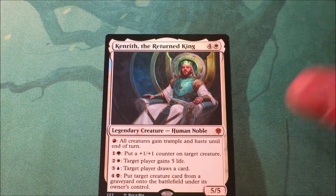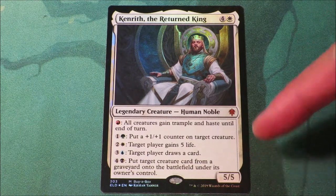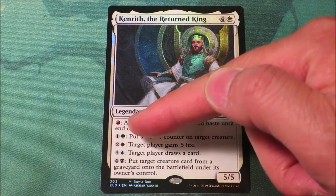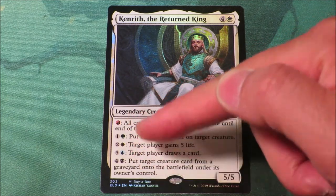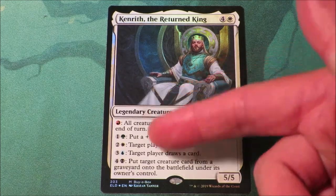When you buy a Throne of Eldraine booster box, you get this really awesome Kenrith the Returned King foil magic card. I love how in this card he's a 5/5 and each of his special abilities go from 1 converted mana cost to 2, to 3, to 4, to 5, and they include all of the 5 different mana colours featured in Magic.